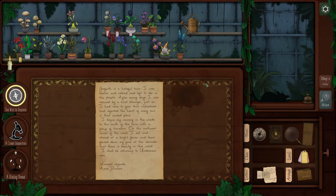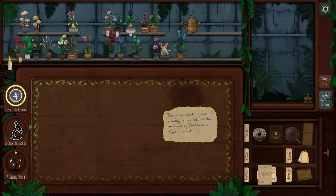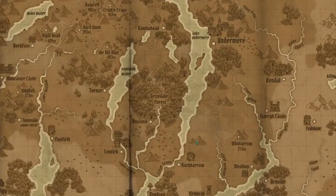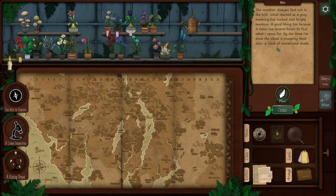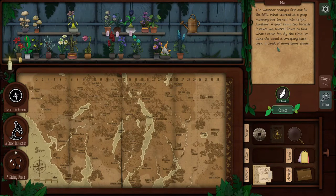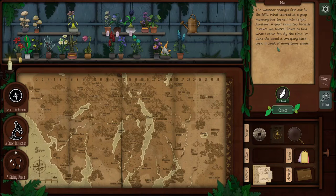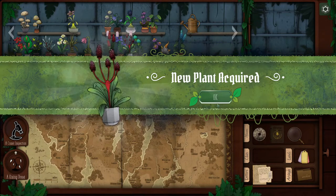I actually want to finish this one first — the hills to the northeast of Backbarrow, that's this here. Weather changes fast — there we go, we got it! Out in the hills, what started as a gray morning has turned into bright sunshine. A good thing too, because it takes me several hours to find what I came for. By the time I'm done, the cloud is sweeping back over — a cloak of unwelcome shade. Collect — new plant acquired!